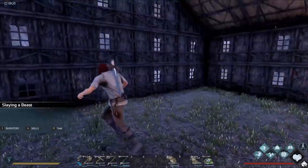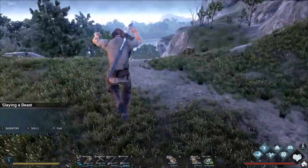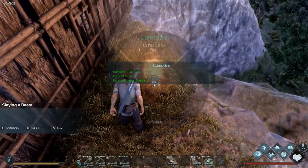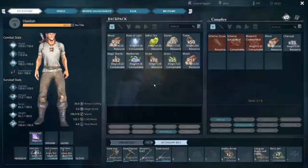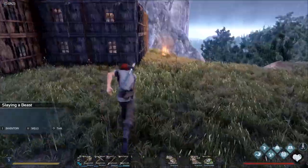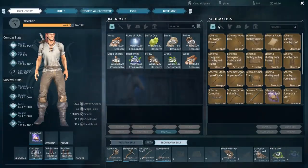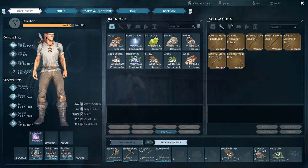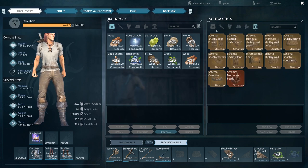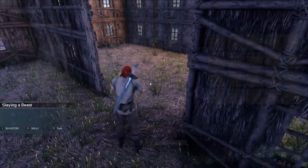Hey guys, it is Obadiah and today we are back playing some Dark and Light for episode two. I'm really happy the way our house turned out last time. I wonder if we can move the campfire inside - in Ark at least it does not burn your house. We learned a lot of new stuff while making this house: different kinds of weapons, armor, a shield, and more spells.